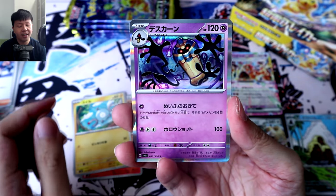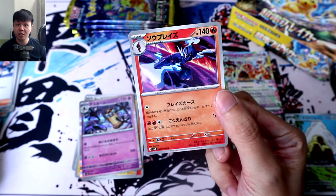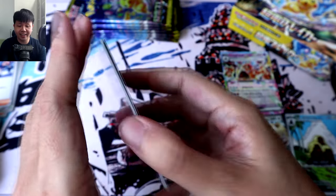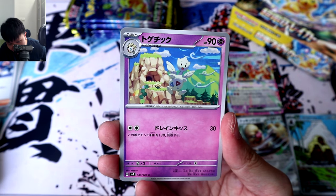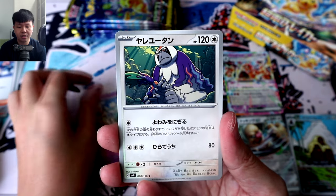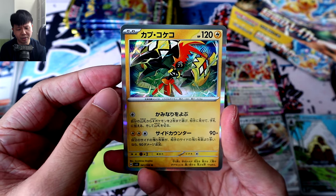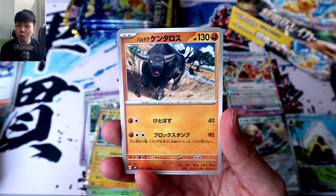Furfrou. A holo Clobbopus. Ceruledge again — I guess he hates me now, trying to cut me down after I made that comment about not liking him. Pack 17 — Togedemaru, so nice, that's a great artwork. Oranguru again. Capsakid. Tapu Koko as a holo, looking really badass — love the Tapus. And again, my favorite Paldian Tauros.